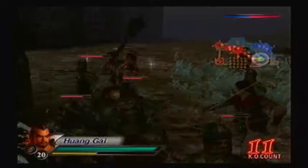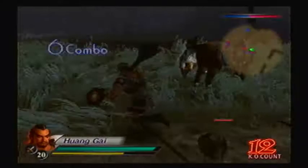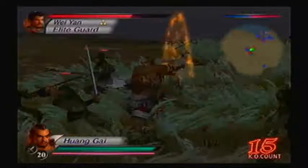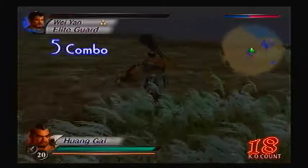We get an item! The more items the better. So far so good — it's just a bunch of Shu forces. This is definitely a breather compared to the Nanman campaign. Having your balls clamped by a car battery is not as bad as the Nanman campaign. Trust me on this one.